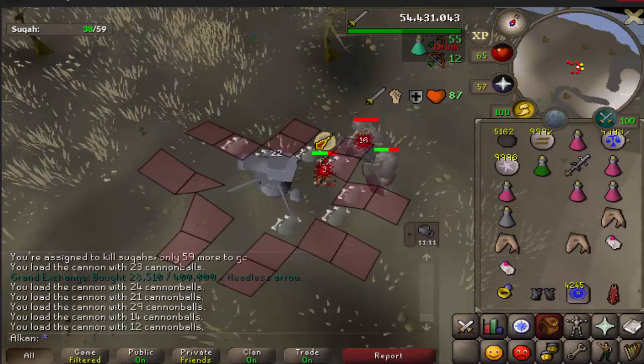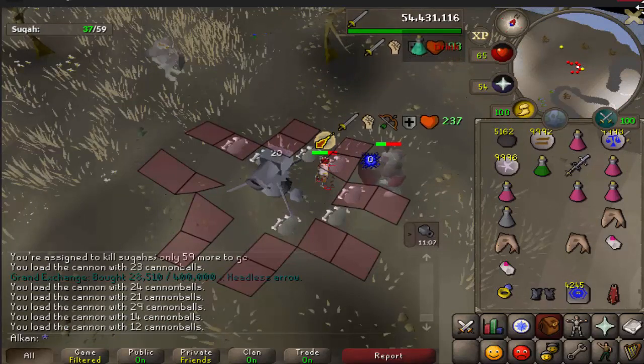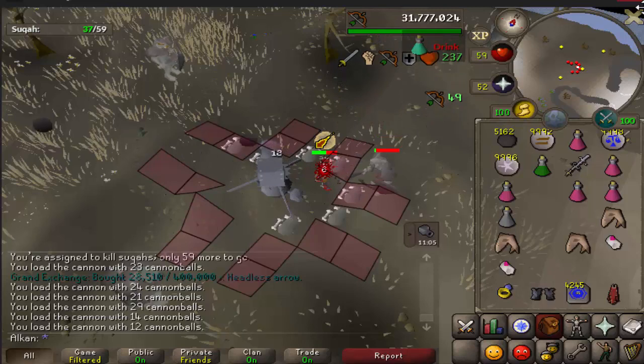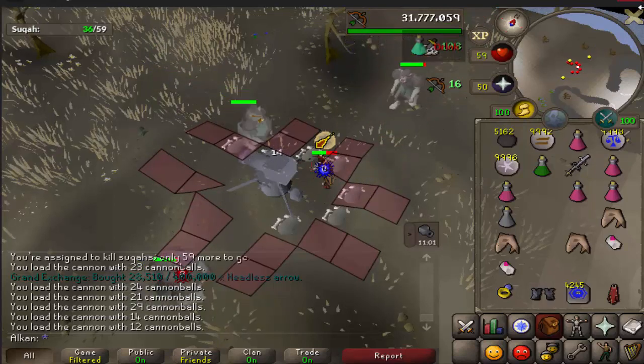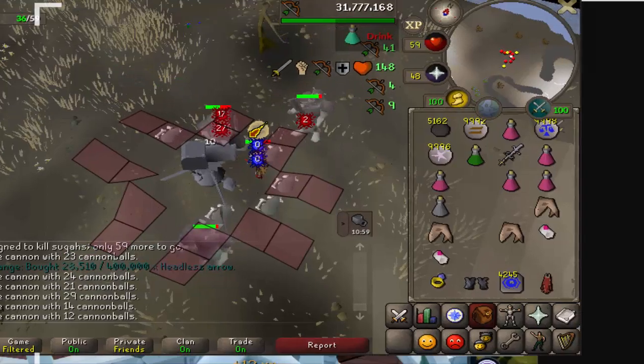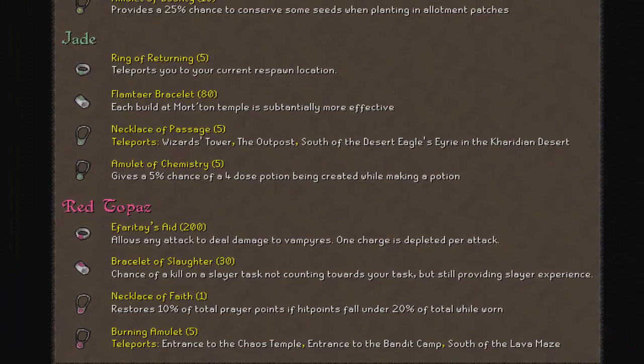So in February they did an update for silver jewelry. I think RS3 did the same thing a few months ago, and I guess it was a good idea and it also hit the old school team as well. I'm going to quickly show you guys two bracelets that are extremely useful for Slayer - they're even better than basically wearing the best DPS gloves or the bracelet for magic. I mean, it's not better DPS, but it's definitely more efficient to be using them.